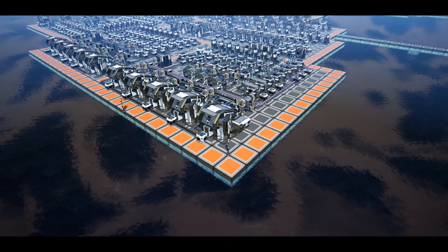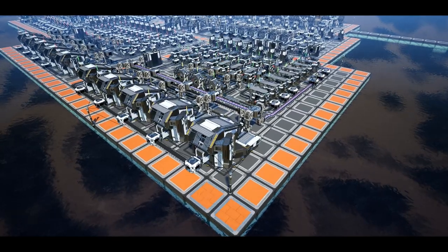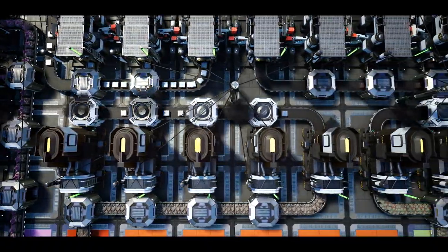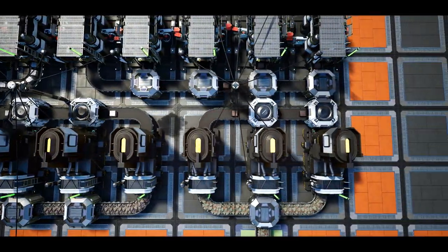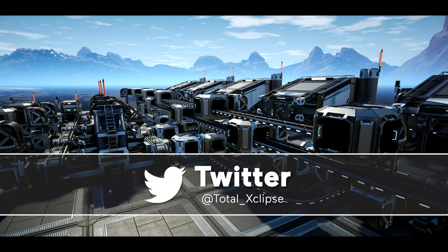Hello guys and welcome back to another satisfactory super efficient build layout. Today we're taking a total of 150 iron ore, 70 copper, and 150 raw quartz and turning it into 5 vanilla crystal oscillators per minute.